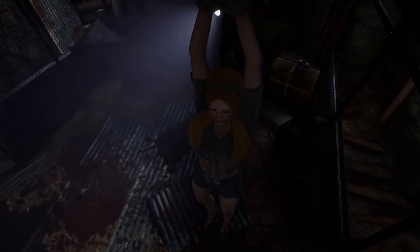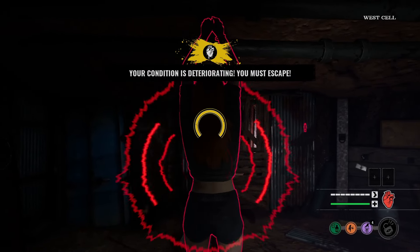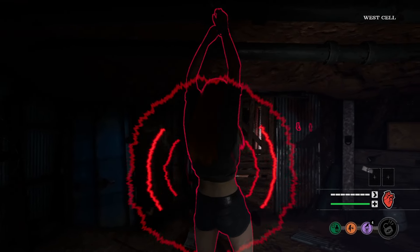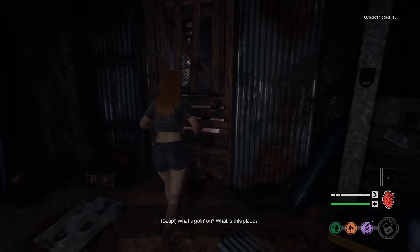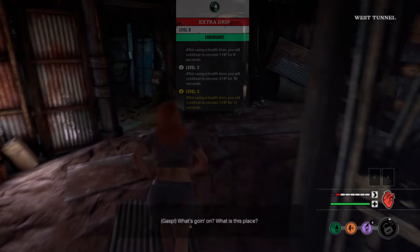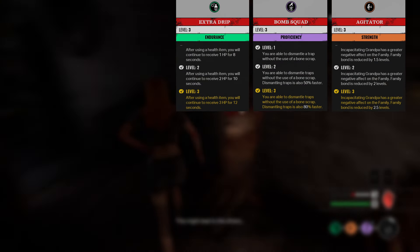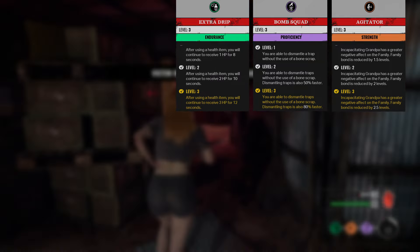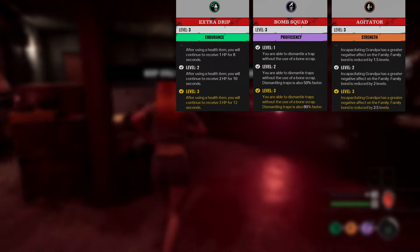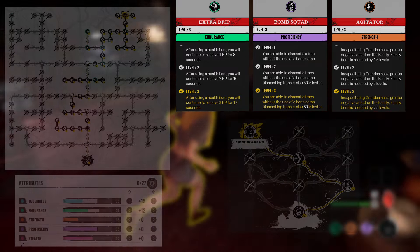Hi guys, welcome back for some more TCM and today we've got a Connie build for you. I don't actually play Connie that much, and it's not because she's not that good - she's probably the best victim in the game. We've got Extra Drip, Bomb Squad, and Agitator. The first two don't require an explanation. Agitator on Connie might raise an eyebrow, but she's actually the only one that can get it combined with Bomb Squad, and if you've got a Grandpa Trapping Hitchhiker you'll want Connie with these perks.